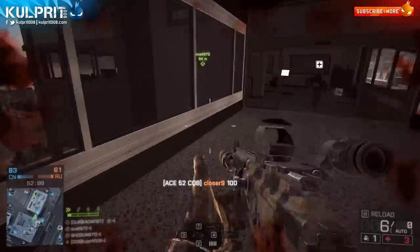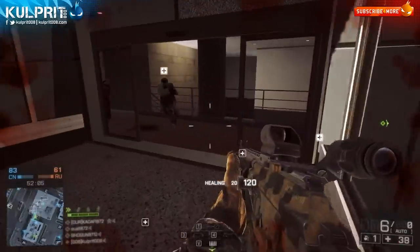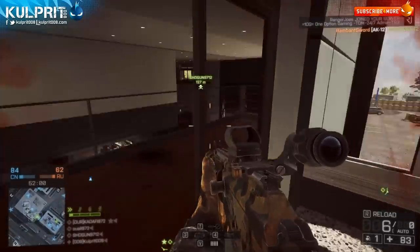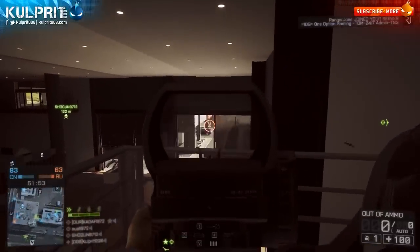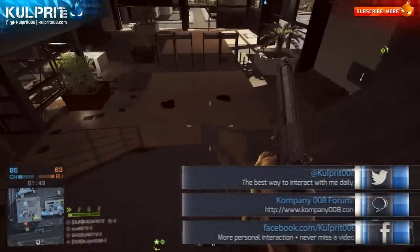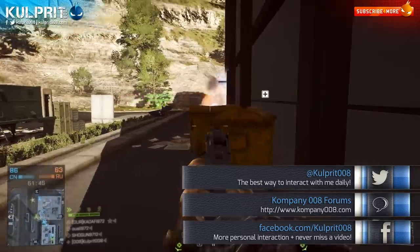The Ace-52 does have more spread when aiming down sights while standing still, but it's slightly less spread when running compared to the Scar-H. Basically, you're going to be at a detriment standing stationary — think defensive — but you're going to have a little bit of an easier time when you're moving. That's a pretty big differentiation between the Scar-H and the Ace-52, and that's what we'll get into with my recommended usage.